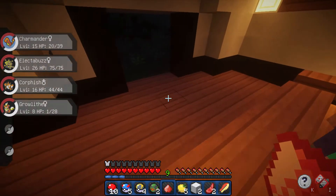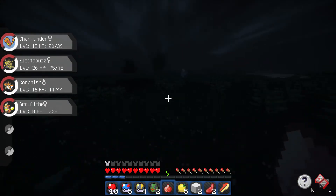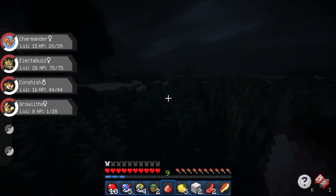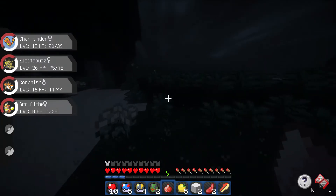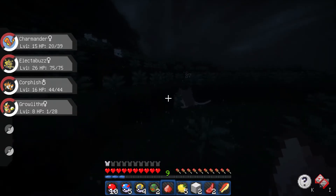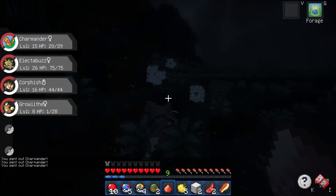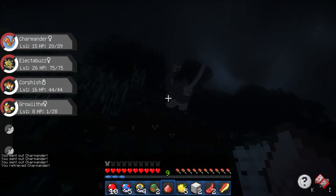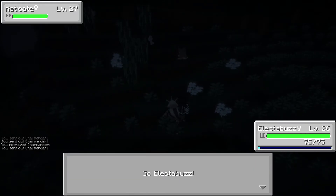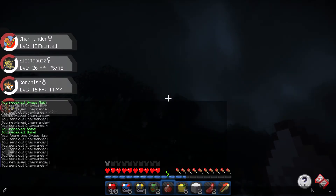We have four Pokemon already. I have a pretty good variety - I need a Fire type and the rest are other types, so that's pretty good. Let's check what other Pokemon we can find here on the plains. There are some Tauros around - Level 40, no Level 27. If I can get him, if I can actually defeat him. Let's go and switch to Electabuzz. Why couldn't we switch? I'm gonna run first - that was a bit strange.